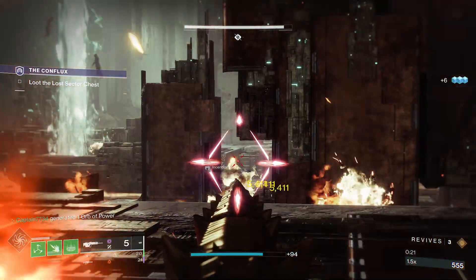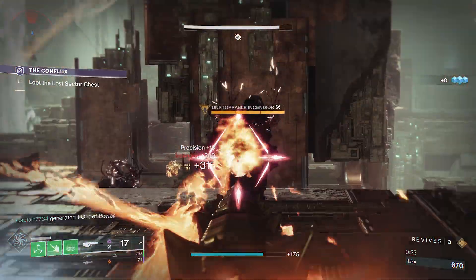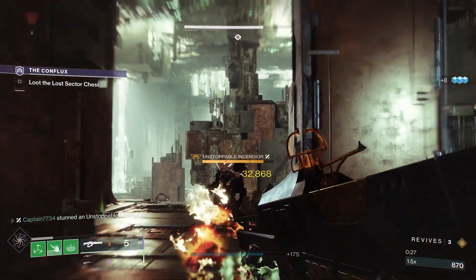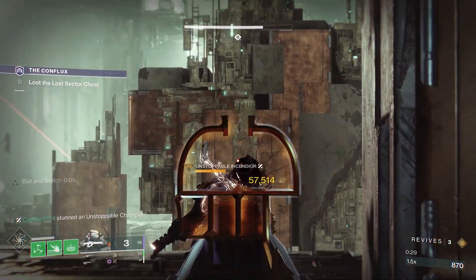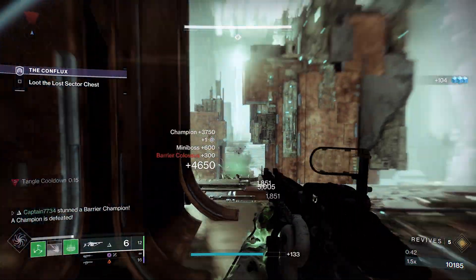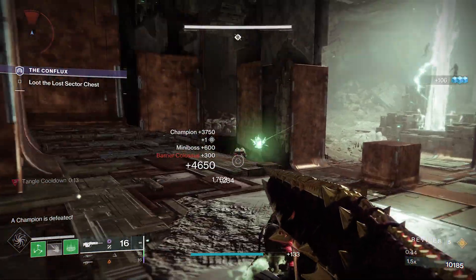Once you spawn in, stay to the back of the spawn and clear out the enemies to your left. Then move forward just enough to trigger the unstoppable to run at you. You want to lure it away from the main group in front of you for an easy kill. There will also be a barrier at the bottom of the stairs which you can easily kill by simply head glitching the edge of the stairs.